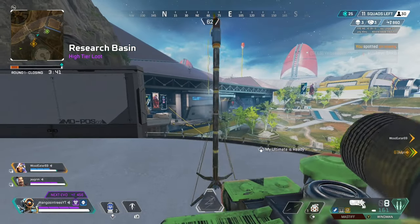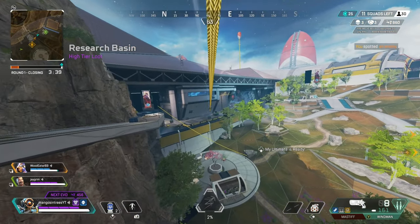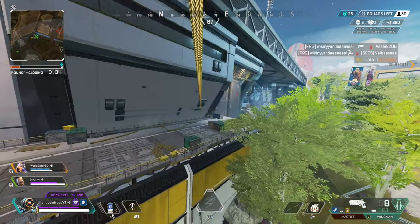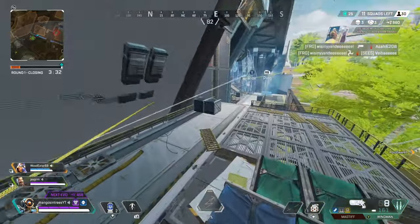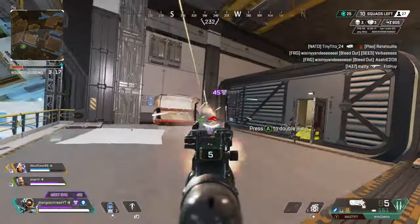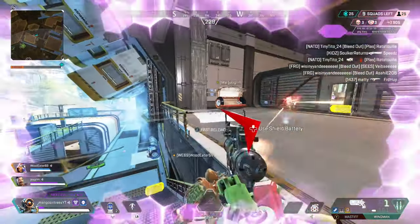Most of the time I don't need my randoms to do too much, because if they do too much there's generally not enough damage to go around, but if they do too little you will find yourself in situations where you're frankly outnumbered. So there's somewhat of a delicate balance that goes on when I play with randoms, and this game I was lucky to have a decent teammate being the Octane.